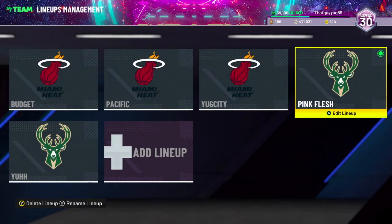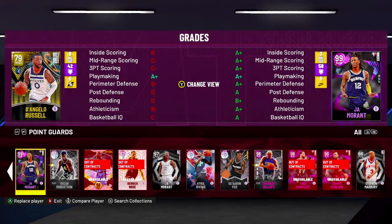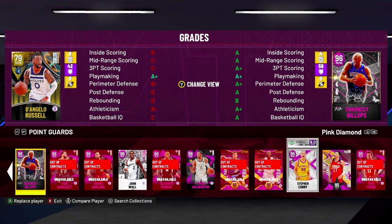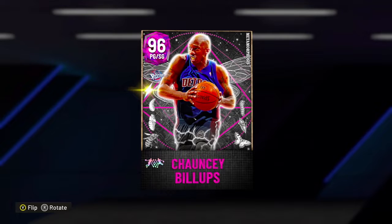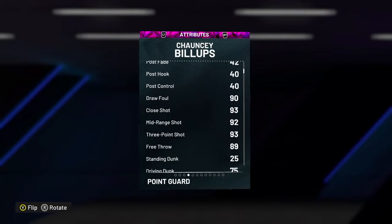We're just gonna be looking at this lineup. It's pretty cheap too, so you can tactically downgrade your galaxy opals and get some of these. Some of these are just the best cards in general — better than a lot of galaxy opals. Starting with the point guard, the best pink diamond is a little debatable because there's two of them, but it is Chauncey Billups.